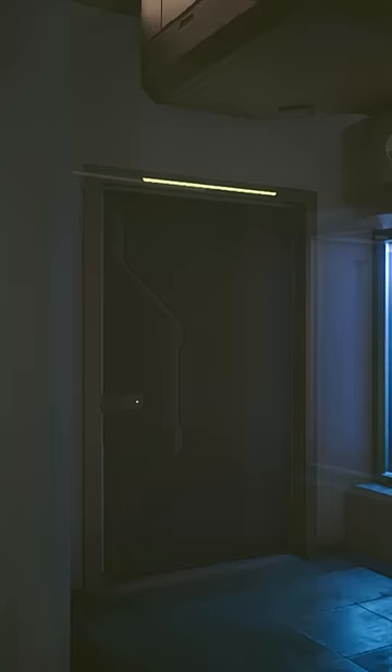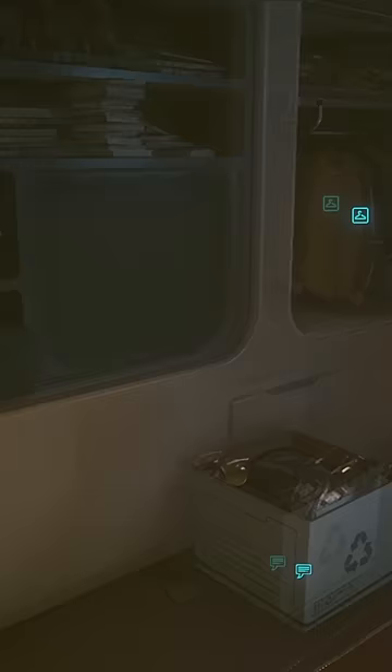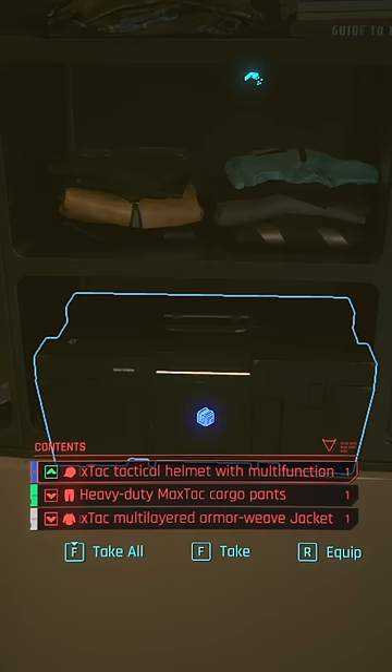Once you're inside her apartment, hang a left and go into her bedroom. You're going to see her scuba gear right there on the floor. The scuba gear's prompt is what's blocking you from looting the gear, so go ahead and activate that prompt just to get it out of the way. Look to your immediate left and in that box right there on the counter is the MaxTac gear.